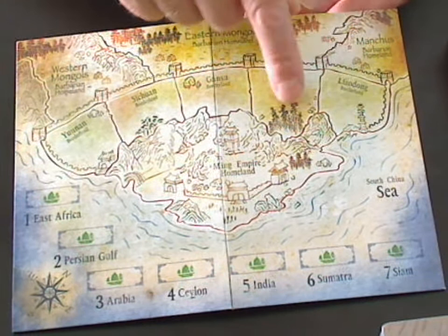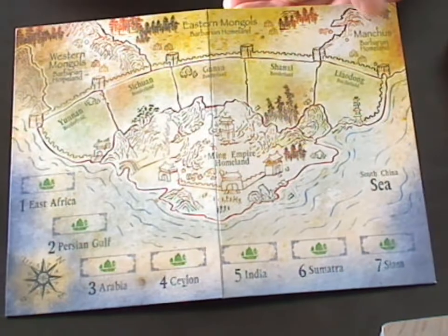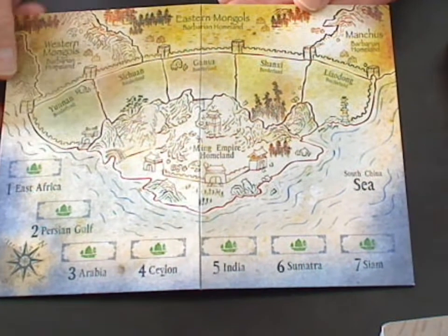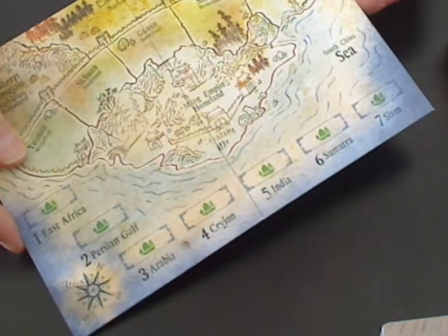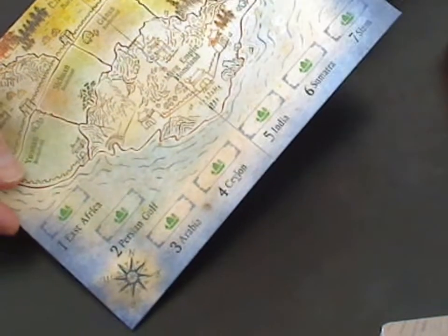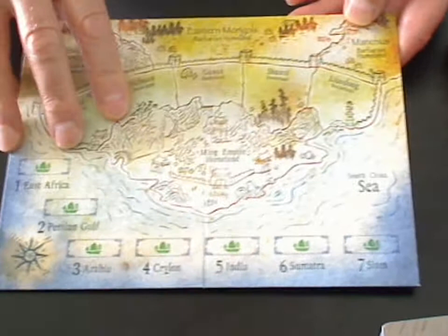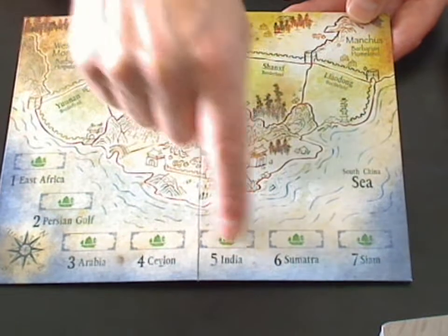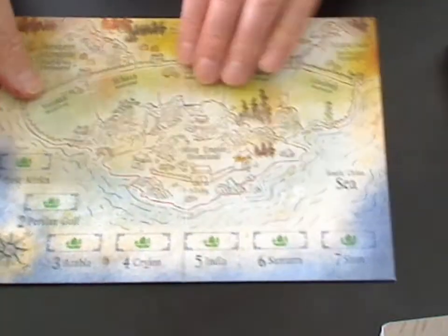You've got areas — borderland areas — which the two sides are fighting over. At the top here we've got barbarian homeland areas where the barbarians start. And in here we have China proper. For those of you that might get geographically confused, there is an indication of which way is north. This is a slightly off-centre map compared to the normal map of China you might see. And here we have the South China Sea and the various places that the Chinese are trying to reach with their oceanic voyages. That's the board on the back.